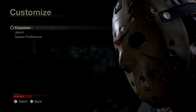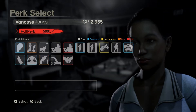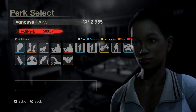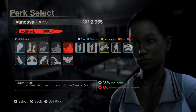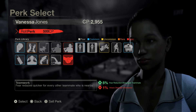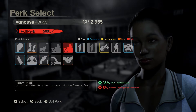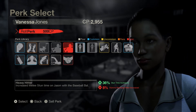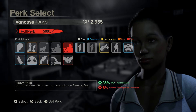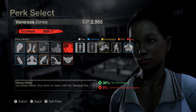Here you have your perk slots and your perk library, which can hold up to 30 perks. If you get duplicates, you can sell them, which is great because there are a hell of a lot of perks you can get. I'll list all the perks I know of in the description if you're interested.